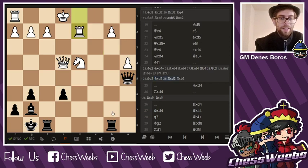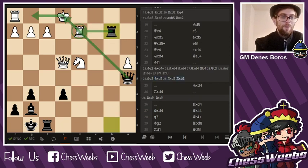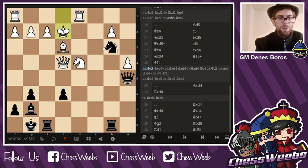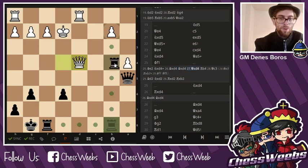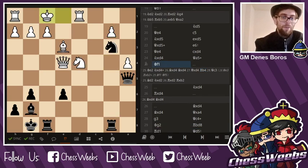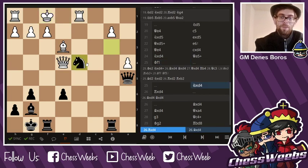Bishop d2, I'm just in time to take on b2. I have plenty of threats on d2 and that knight on d4. And if king e2, I can take here, take here, bishop takes, queen takes, rook b4, with plenty of threats. And with this king dilly-dallying in the center of the board, I have more than enough compensation.